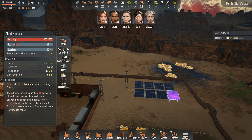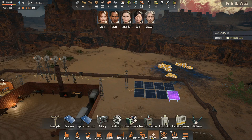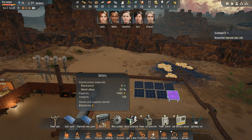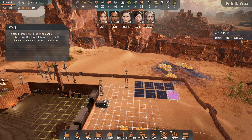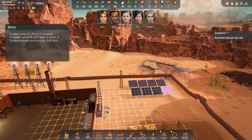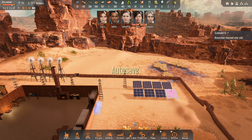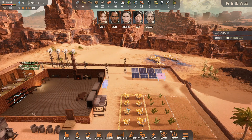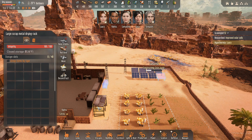I need batteries, I guess. Do I have batteries already? Oh, I do. So I should do batteries maybe along this edge then. I have this — we just haven't used this for anything.